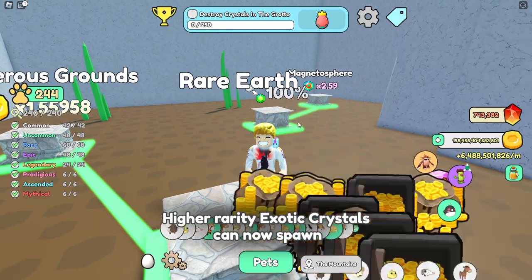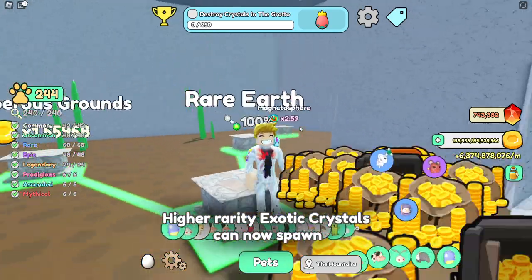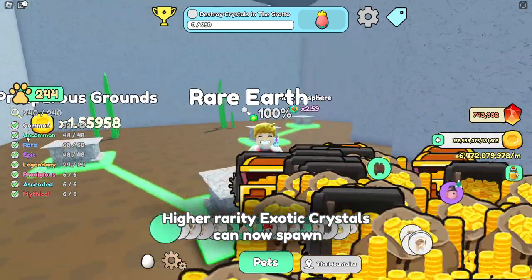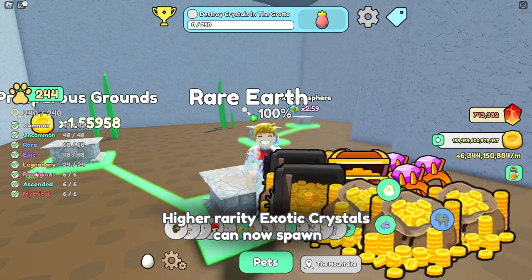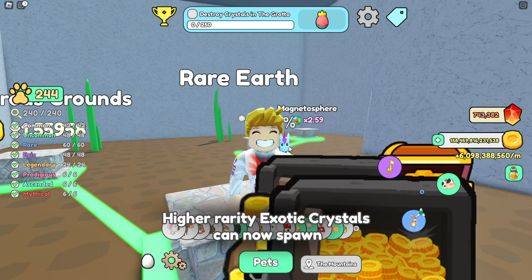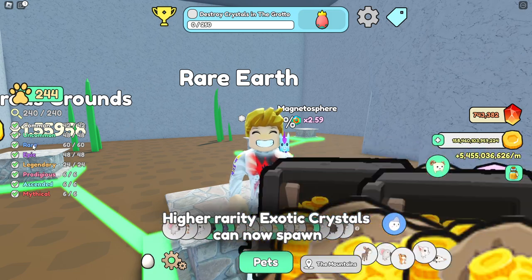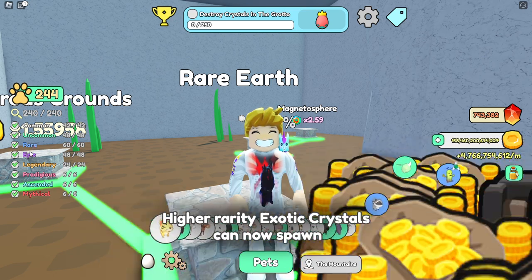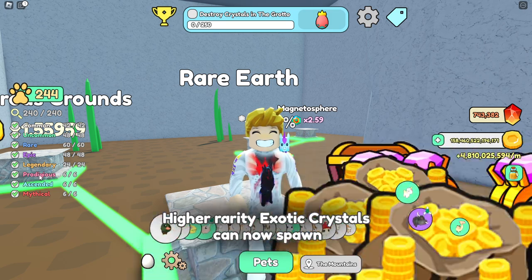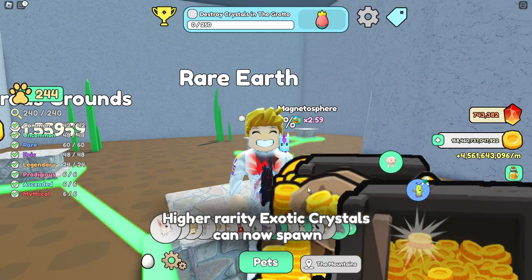If you want to get better than common, you have to unlock Rare Earth. It costs 10 stones, and it is a good thing that you can get it quite early in the game. That means you can have uncommon, rare, epic, legendary, prodigious, ascended, and mythical exotic stones spawning. Common gives 1, uncommon gives 5, rare gives 10, epic gives 15, legendary gives 25, prodigious gives 50, ascended gives 75, and mythical gives 100.